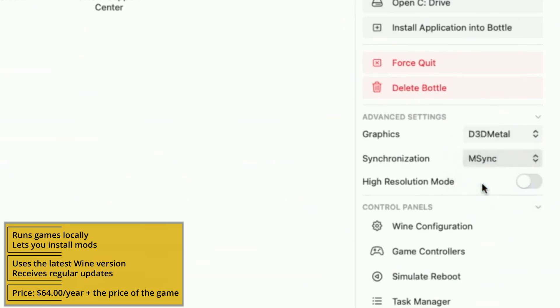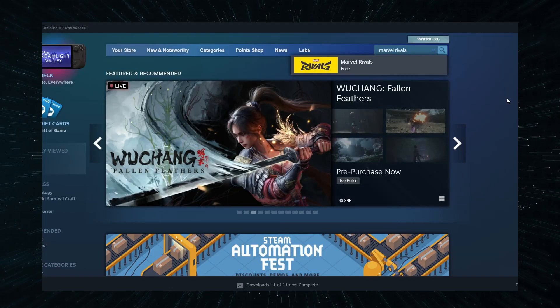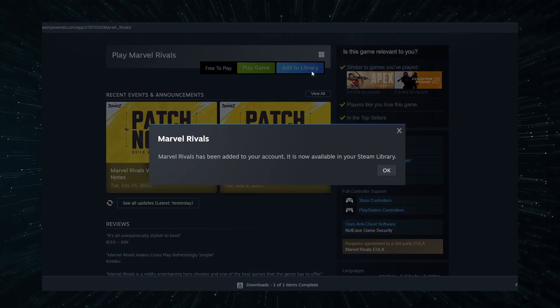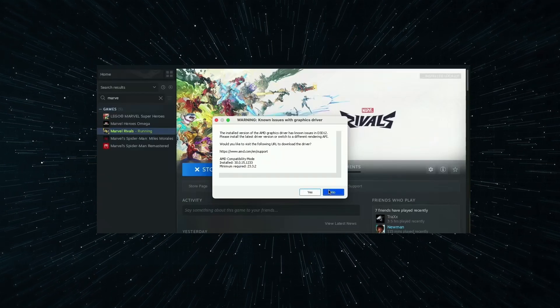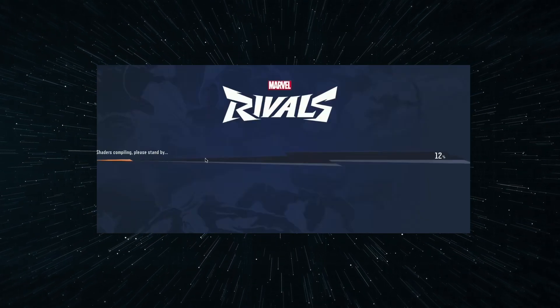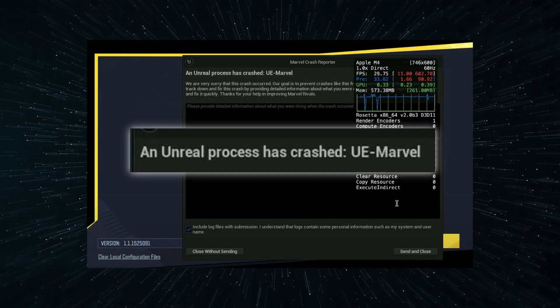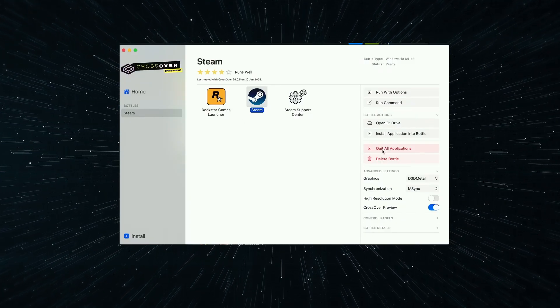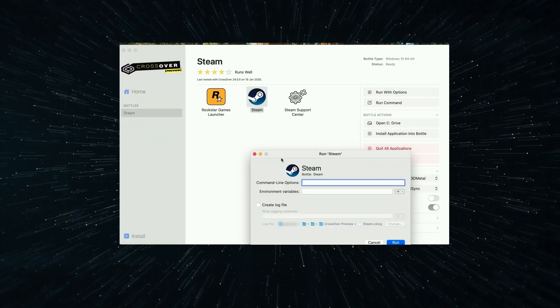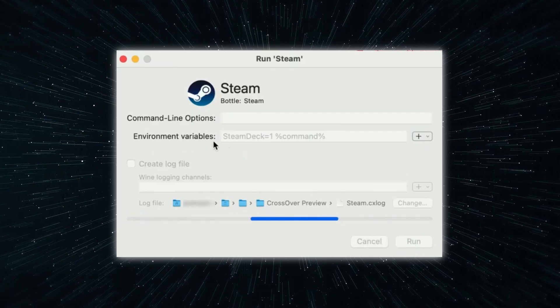Enable D3D Metal and M-Sync, and then start Steam again. Next, find Marvel Rivals in your Steam library and install it — or if you haven't yet added it to your library, do that now. After the install completes, start the game, and if you get an error like the one I am showing now, click No. The game should start now, but it's also possible that you get another error that reads 'An Unreal Process has crashed,' and this one stops you from entering the game. Thankfully, there's an easy fix: go back to the Steam Bottle, click Quit All Applications, and then Force Quit. Then select Steam, click Run with Options, and type this line in the Environment Variables field. Then just hit Run and start the game — the Unreal Process error shouldn't show up again.